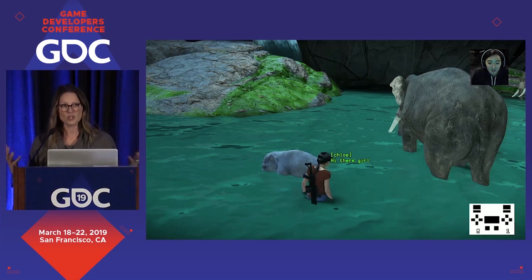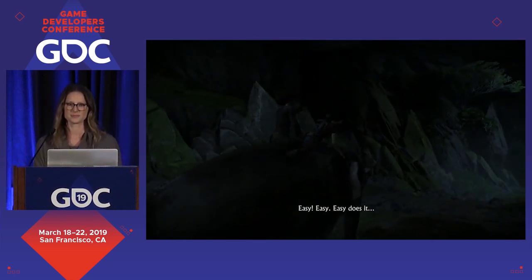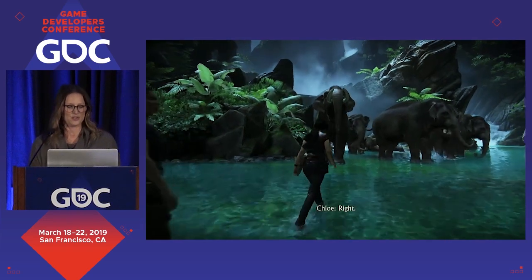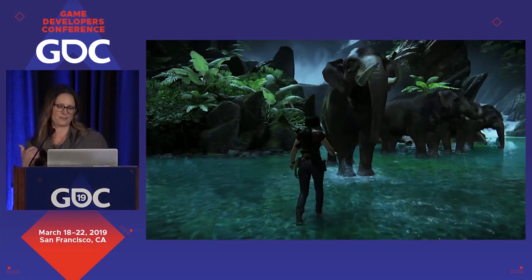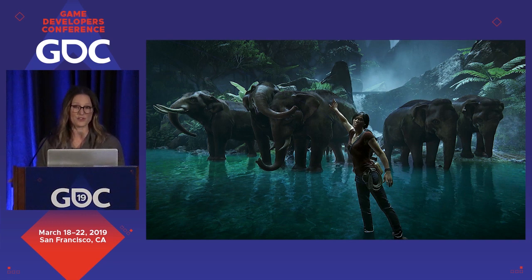The feedback we kept getting, though, was that everybody still wanted to pet the elephant. So we added the ability to pet the elephant at the beginning of the sequence while you're riding her. If you attempted to pet the elephant, the bull warned you to stay away. We didn't give many other choices for interactions — we also wanted the player to continue on. By the time you arrive at the pond, since the beat was essentially over, we wanted you to keep going. The last interaction we allowed was a picture to be taken and stored on Chloe's phone so you could look at it later — a nice keepsake for the end of the moment.